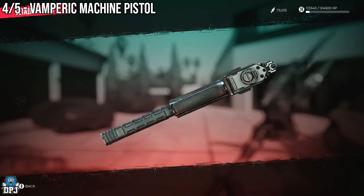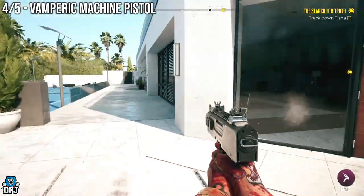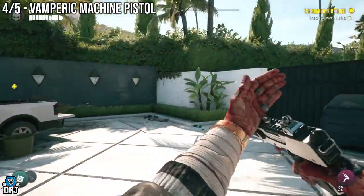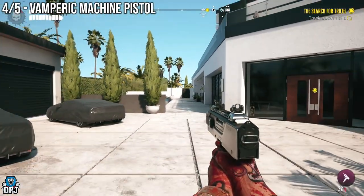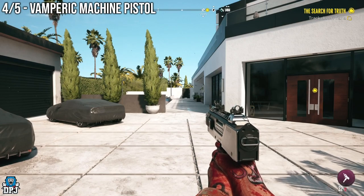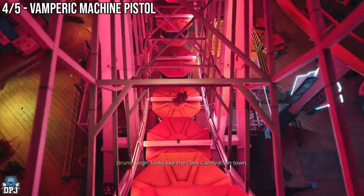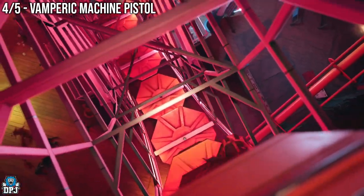At the back of Emma's Mansion you've probably seen that locked box called Eddie's Toolbox. This toolbox contains an amazing Vampiric Machine Pistol — a superior weapon you do not want to miss. To unlock it, you first need to progress quite far in the game, specifically to the point of defeating a zombie called Butcho the Clown.